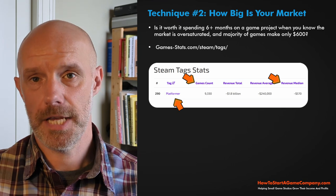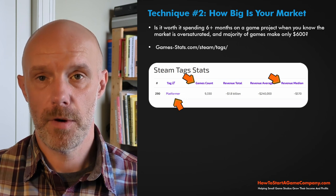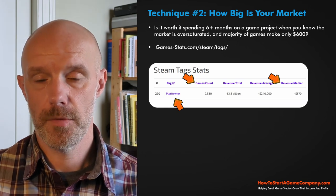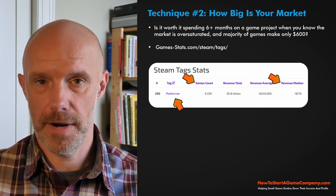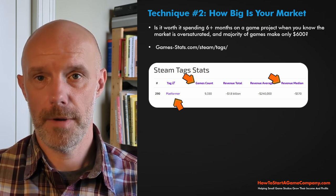For example, in my platformer example, I would search for 'puzzle platformer' because I drilled down and got specific. The medium income for that is about $490. So basically, if I was in the middle of the pack, I would expect to make $490. The number isn't perfectly accurate, but it gives you a great ballpark figure for how much you'll make.